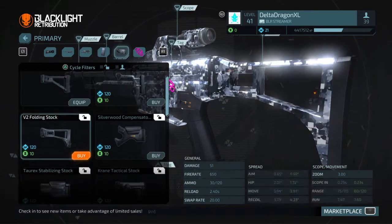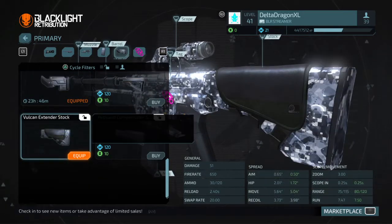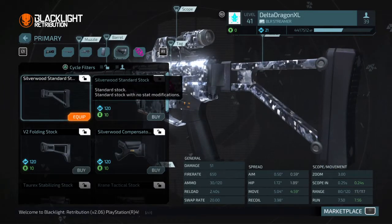For the stock, I would choose a low spread stock — as low spread as you can get, probably the V2 extended, or the Vulcan extender, which is what I'm doing because I primed that out back in beta. It does increase your move spread a little bit, but it increases your range by 3 points as well, which is always nice.